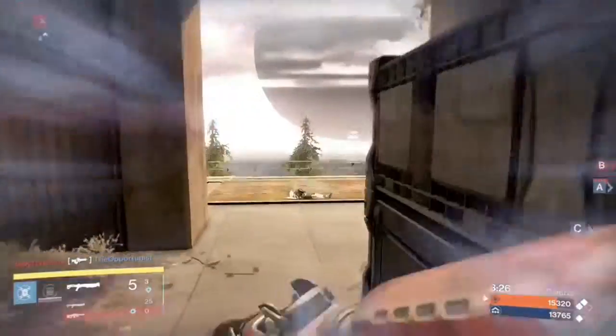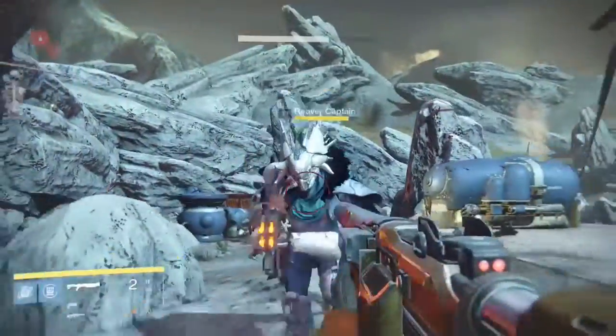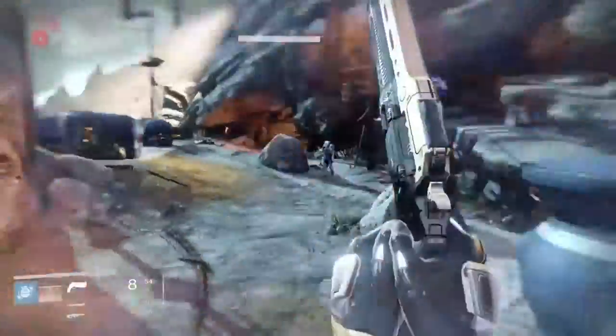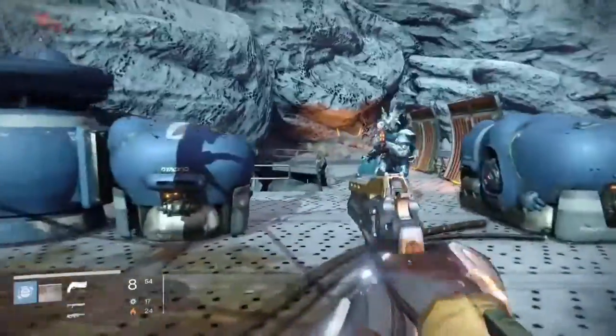And then with Fist of Havoc, this poor guy thought he was doing something good. This is what it looks like on the Titan if you just activate with regular shoulder charge, and then if you activate it with the Greaves, you can see it does a lot more damage.